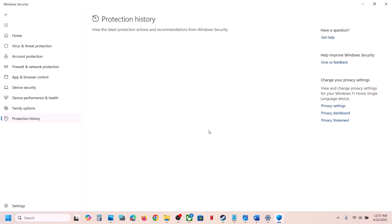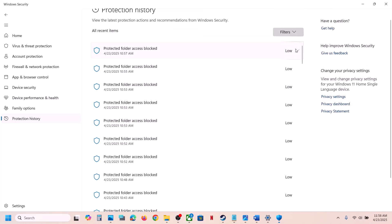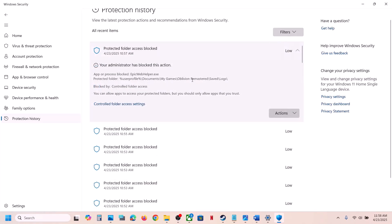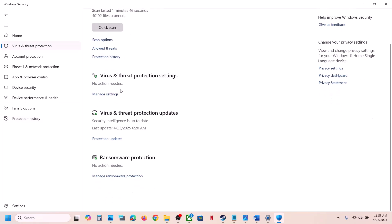Go to Protection History and over here you will see a lot of blocked files. Find the latest one related to the game, click the down arrow, then click on Actions and click on Allow on Device. Similarly, if the game exe file is blocked, click Action and allow it.